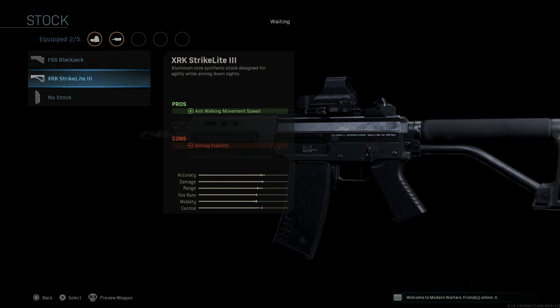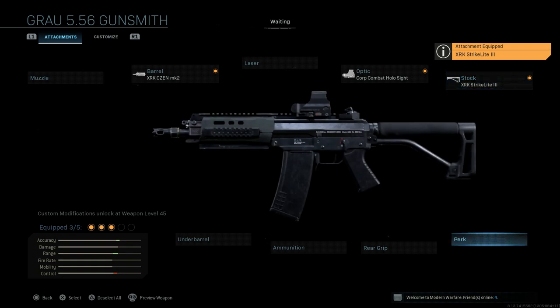For the stock, we're going to put on the XRK Strike Light 3. This one improves aim walking movement speed and overall mobility, with the con being aiming stability. But this build is still very accurate at decent ranges. I find it allows me to be a little more mobile — we're taking a big plus to mobility. The controls go down slightly, but I'm able to get people at pretty good ranges.